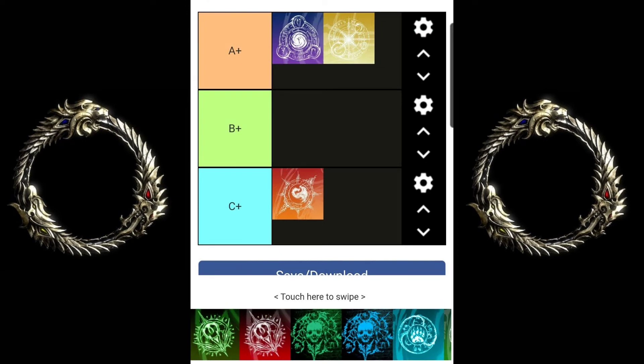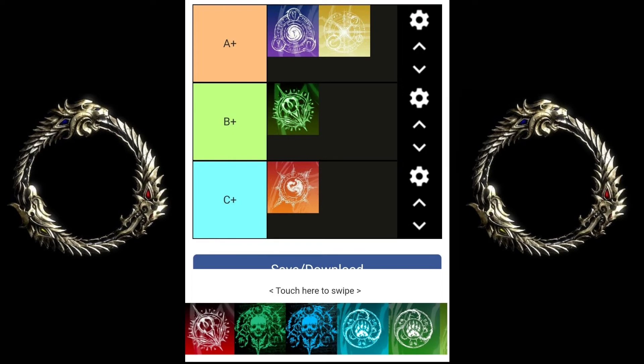Next up, Magicka Templar — I also put that in the A slot. Very easy to use and good for new players. The burst is simple and does a lot of area damage. You can build really tanky, it has really good heals, and it's not too different from PvE so transitioning to PvP isn't hard. The heals are outstanding and the Jabs just wreck people. Magicka Templar — very good for new players, very easy to learn.